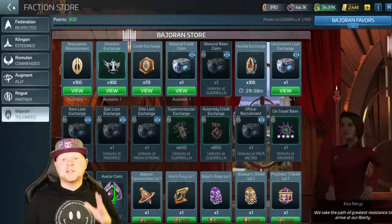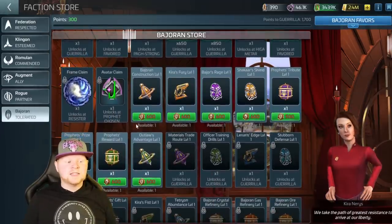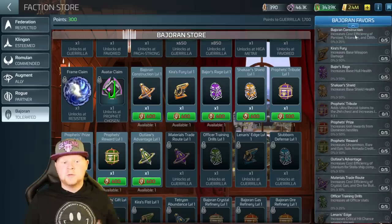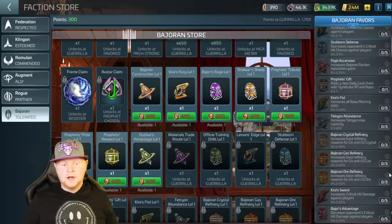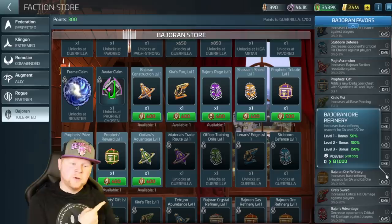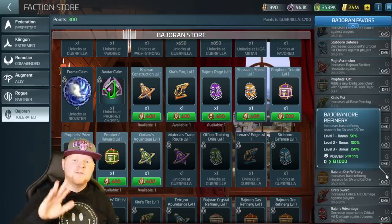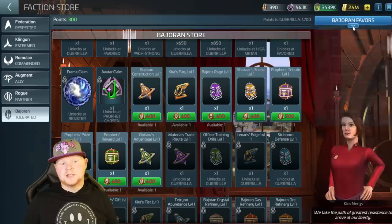Bajoran credits are important for a couple of reasons — one being they allow you to get these favors, which are permanent researches. For example, the Bajoran ore refinery increases G4 and G5 refinery payouts by 50%, 150%, and 150%, as well as a nice power boost. The value you're getting from these favors is pretty high, so getting these credits however you can is important.